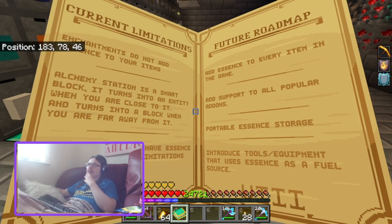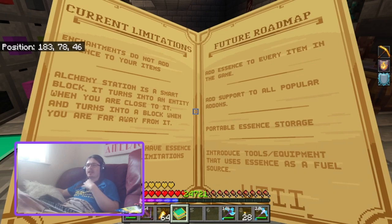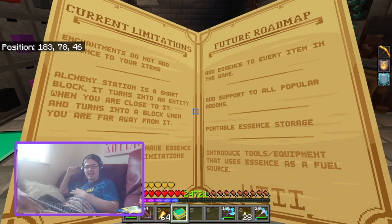The future roadmap includes: add essence to every item in the game — well, not every item, since some items like potions can't be given an essence value.